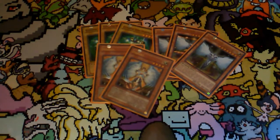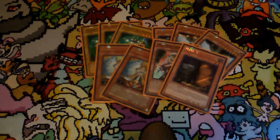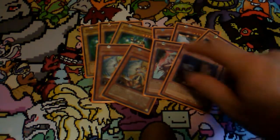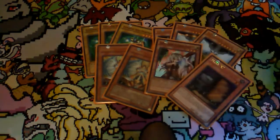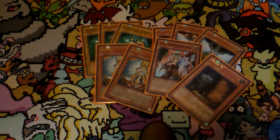Next up we are running Maxx C and a Ghost Ogre. If this wasn't for locals, if I was taking this to anything serious, we'd be running multiple Ghost Ogres, but for locals it's not as important. There's more weird stuff that you don't necessarily need Ghost Ogre against. It's good against the meta though, so keep that in mind. Anyway, moving on to spells — yes, that is all the monsters we're running.